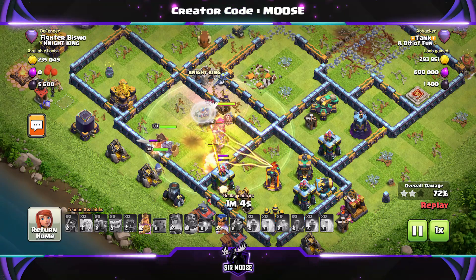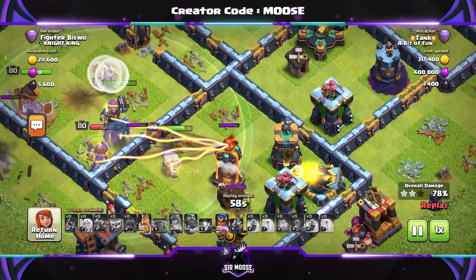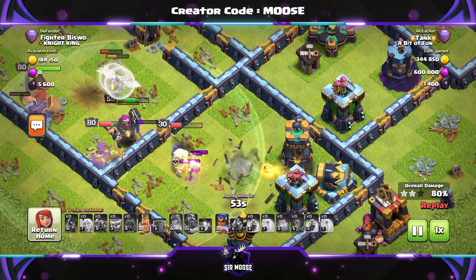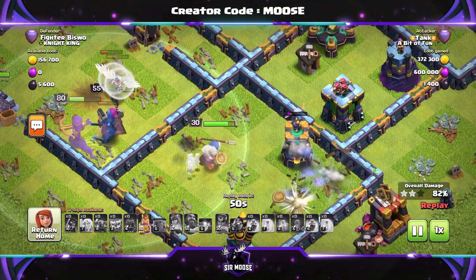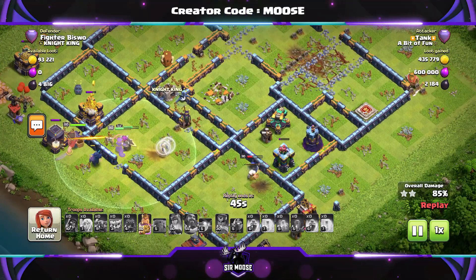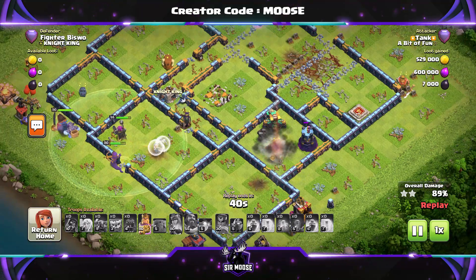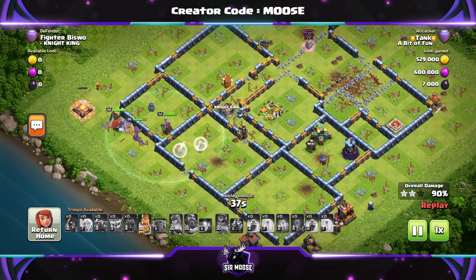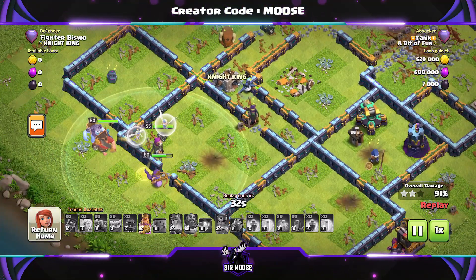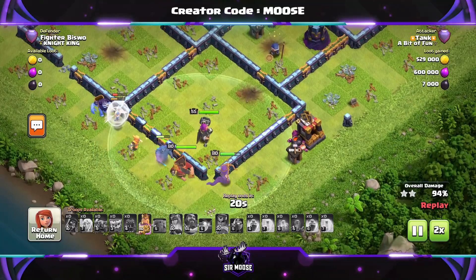Royal Champion moving through the base, sent in nice and late when it was safe to do so. That Multi Inferno over there - the Royal Champion should be able to take that out. King ability left. Centralized Town Hall bases at the moment are quite popular - they were a long time ago, then the Siege Machines came in and they were easier to take out, but they've made a comeback now, I think just because the Town Hall is so much more powerful with that Poison Bomb. What do you think of the Poison Bomb? Let me know in the video comments - do you think it's too powerful, too OP, or just right? I think things were a bit too easy before, so I think it's just right. We're going to fast forward times two.